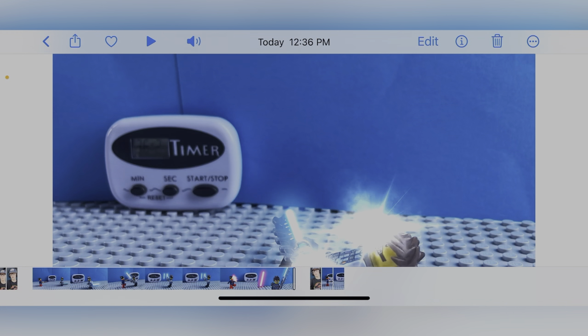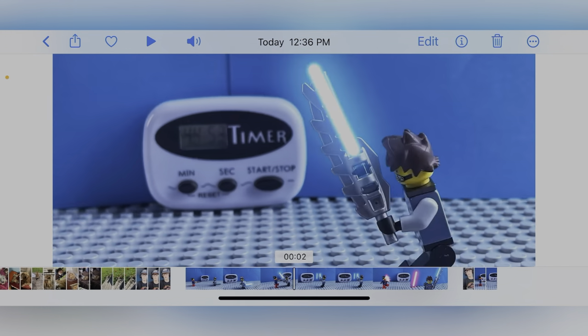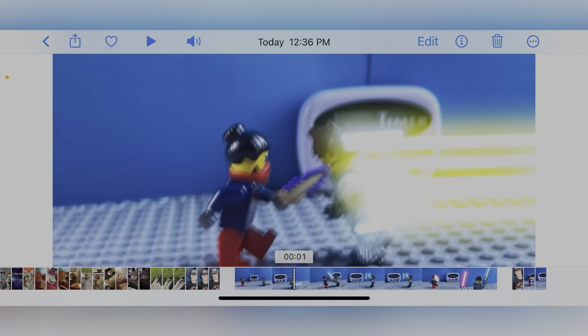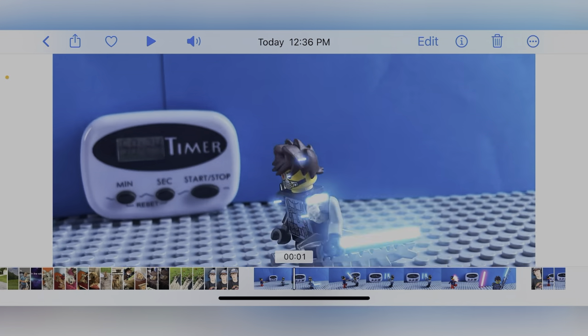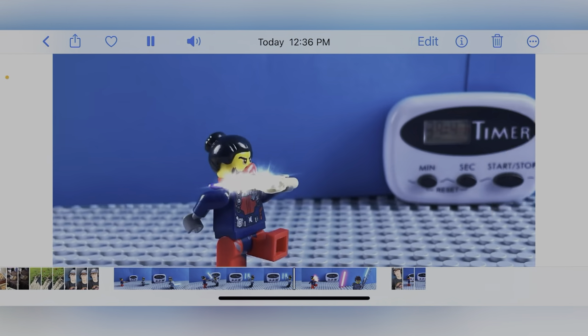It didn't have any sound effects, but it still was really cool because I didn't have enough time to add sound effects. I still think it was a really cool animation. The blast and little lightning boost at the beginning — kind of inspired by, if y'all know what Demon Slayer is, Zenitsu when he uses his Thunder Clapping Flash — it just takes off and it looks pretty cool. I was proud of this one.